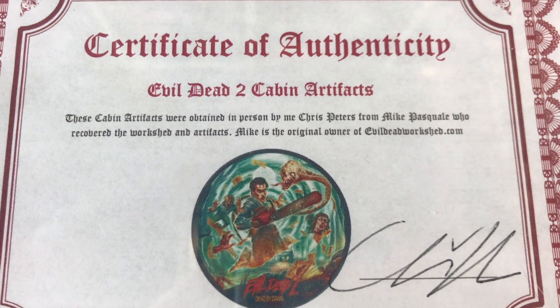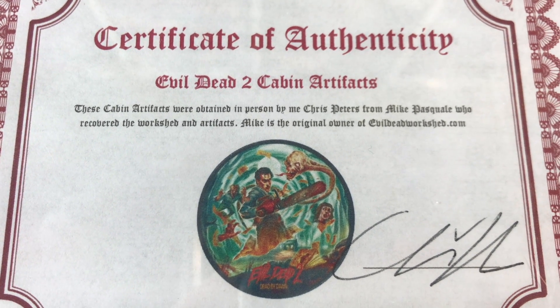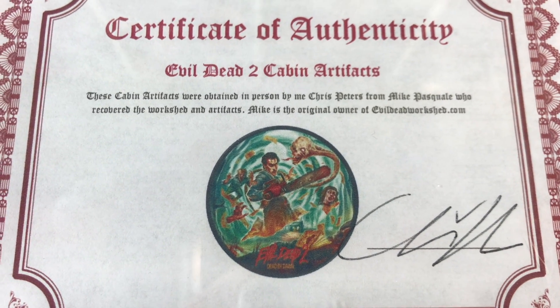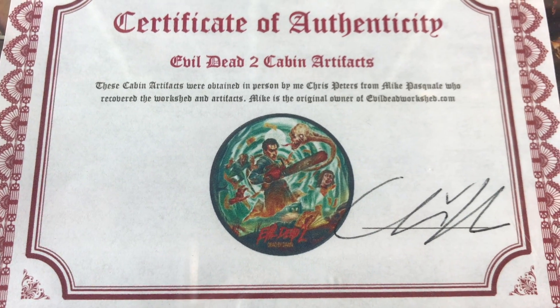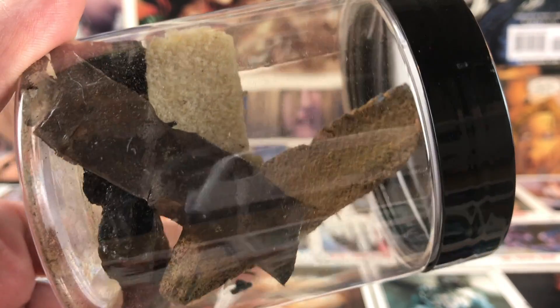If you look at the certificate of authenticity, it says these cabin artifacts were obtained in person by Chris Peters from Mike Pascal, who recovered the work shed and artifacts. Mike is the original owner of evildeadworkshed.com. I do trust it — I'm going to say yeah, I think that these are pieces from the Evil Dead 2 cabin.